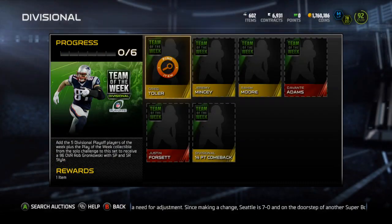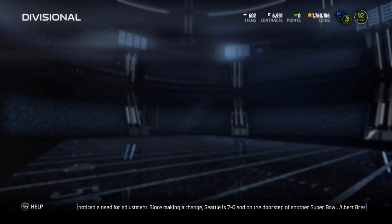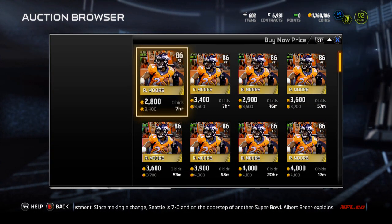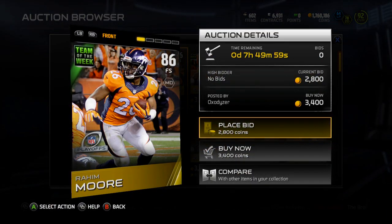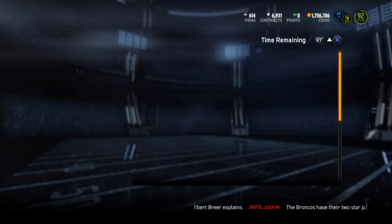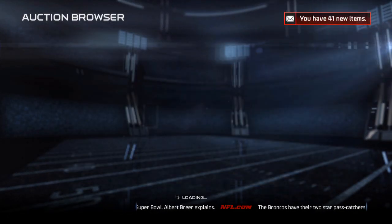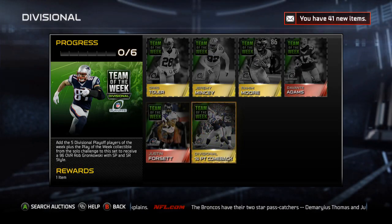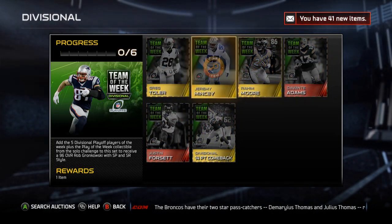I already had the Raheem Mostert, so however much he's going for — he was cheap, 3400 — I'm going to rebuy him because I want the Raheem Mostert. He's one of my favorites; he's probably my favorite Broncos player right now and has been for a while.